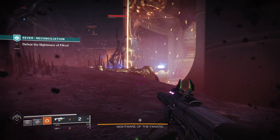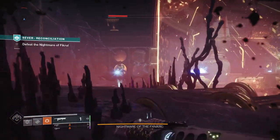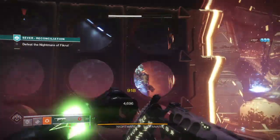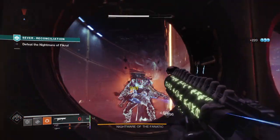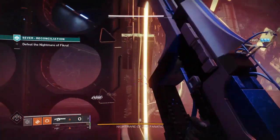But if a mistake happens and you end up progressing the quest, you can simply swap over to an alternate character, get to the same point in the questline, and rinse and repeat the whole process on that character instead — because this will work on any of your three characters.